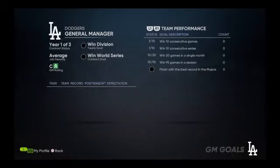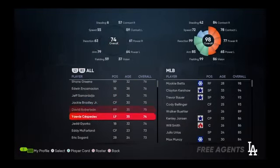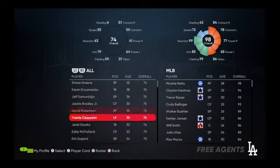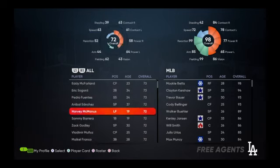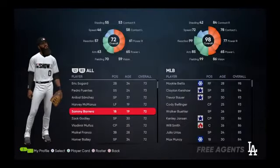The GM goals tab shows your job security and rating. If you have GM contracts turned on, you can get fired from there, so it's something to look out for. In free agency, at the start of the season there are some free agents available — Cespedes, Robertson, Jackie Bradley Jr., Shane Greene, Jake Odorizzi, and others. If you're looking to rebuild, always check here because sometimes there are prospects with high potential who are only 19 or so. You can put them in the minors and they already have solid attributes.